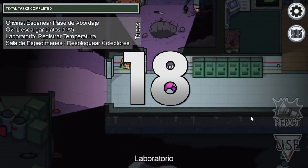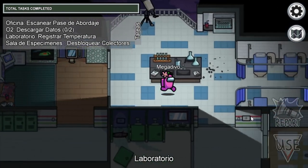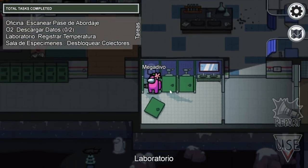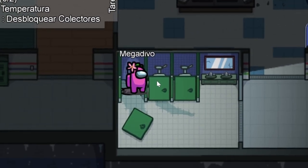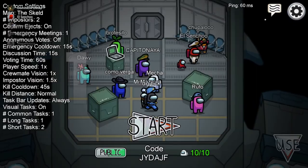Did you know that there is a mysterious crew member that nobody knows? On the Polus map, go to the lab — there you'll find a very particular bathroom, not only because there's a hole in the floor, but because there's an agent in the middle one. Maybe another alien? Who knows?